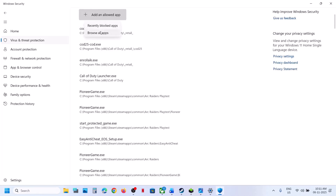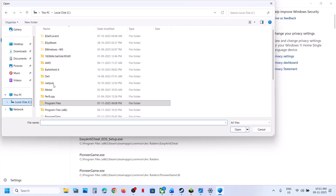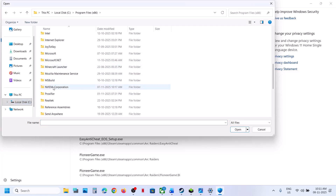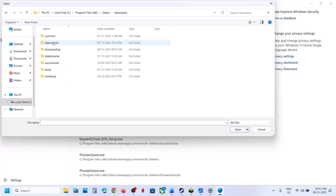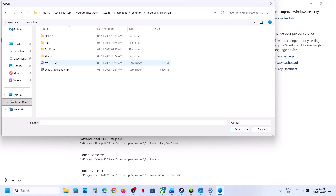Click on add an allowed app, browse apps, and then go to the game installation folder — wherever the game is installed. In my case it's on the C drive. Open the Steam folder, Steam apps folder, the common folder, and then the game folder. Select the game exe file and click on open.